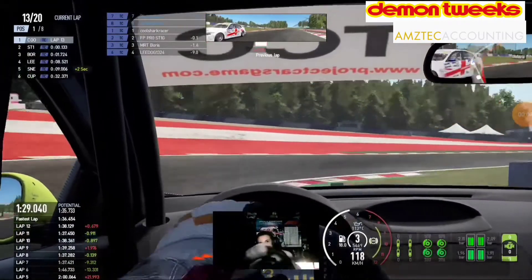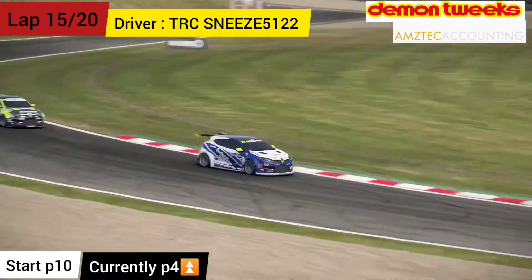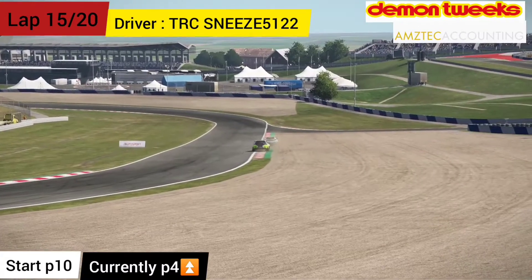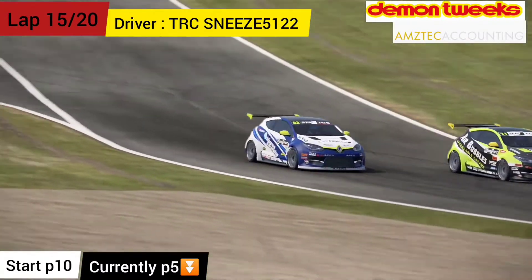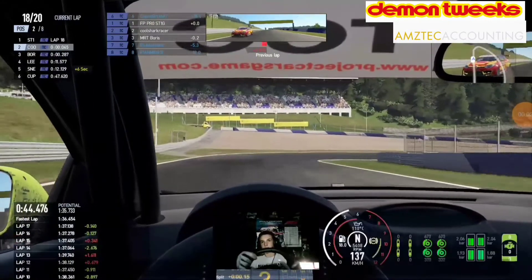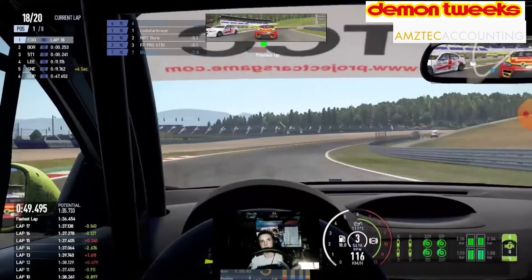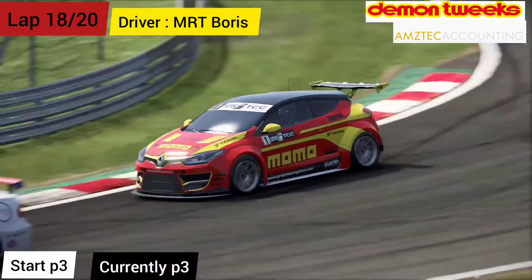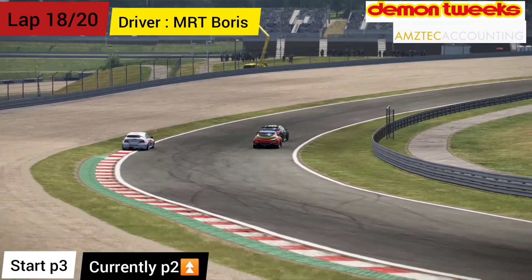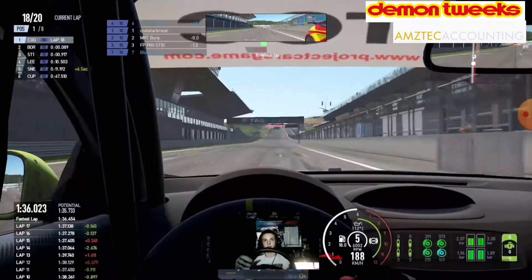Going down the inside again, the battle with Pro Stig continued for pretty much the entire race. TR Sneeze — a familiar face from ACR — goes a bit wide on the gravel trap, unfortunately dropping to P4. Now we've got a three-way battle for the win with only 2 or 3 laps remaining. MRT Boris joins the battle and gets past Pro Stig. So while Pro Stig and I had been battling the entire race, that allowed Boris to catch up.